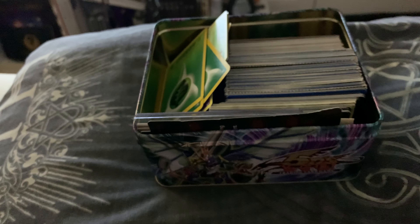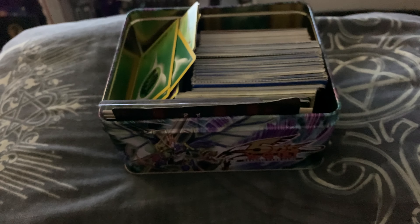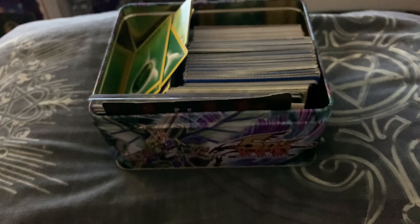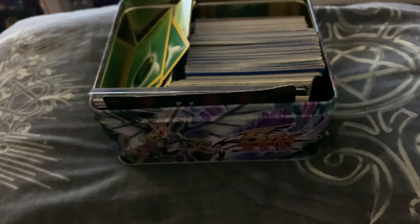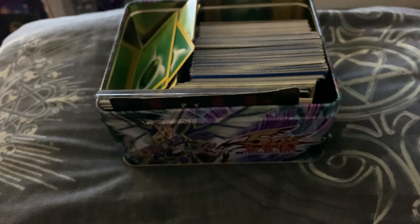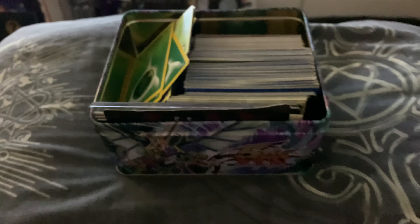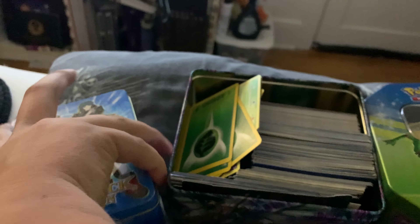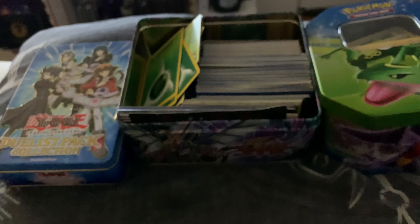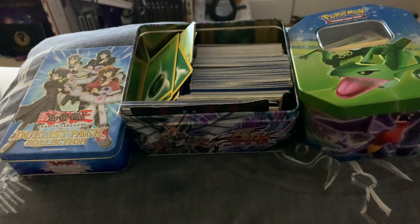I didn't bring the Destiny Hero Plasma tin home — that's in storage. It's in my third or fourth toy bin, and all that's in there is two heavy magnets and some other small toys. Now you've seen my tin collection that I have. Until next time — like and subscribe for thoughts and prayers.